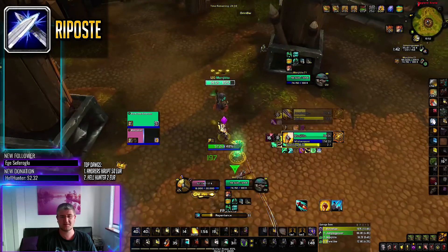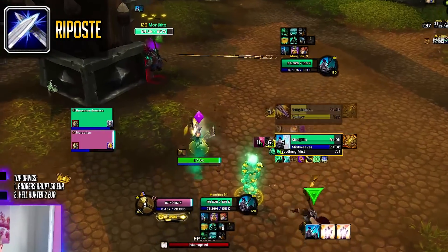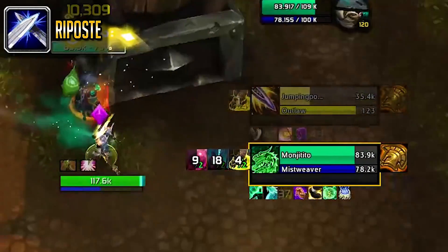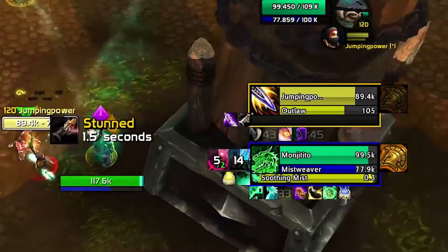If you have trouble tracking all of these, I highly recommend Gladius X for arenas, as apart from its normal arena frames, you can customize it to show you all defensive and offensive cooldowns.